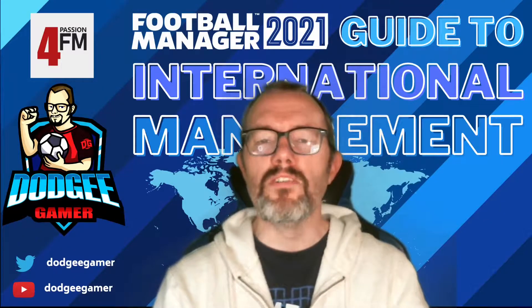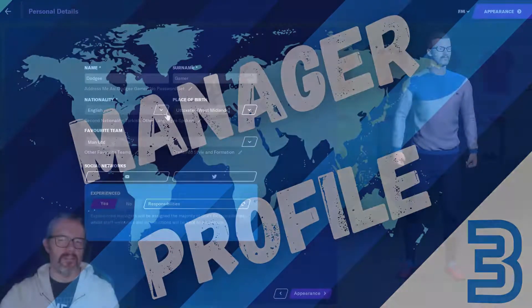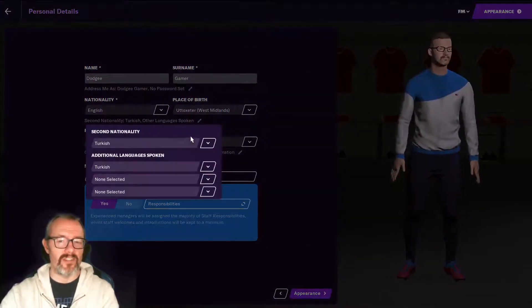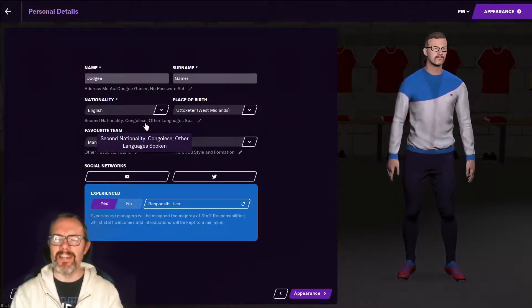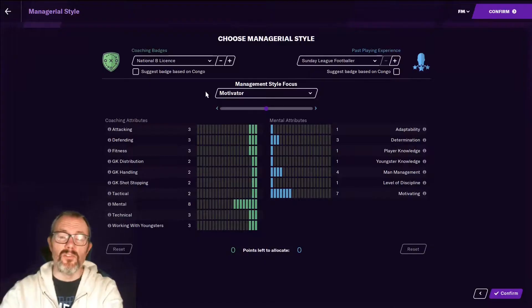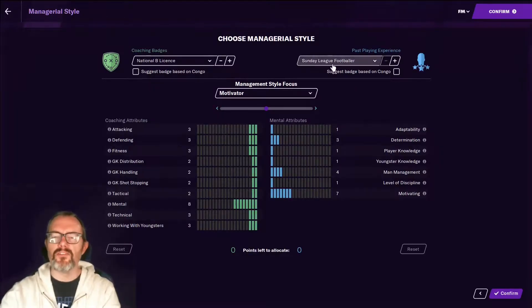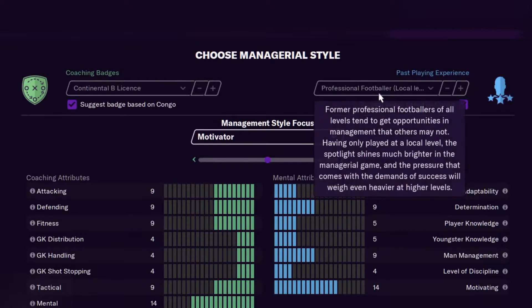Finally, we come to a sometimes overlooked part of the setup when you become an international manager, and that's the manager profile. I'm not 100% sure if this has an effect, but you might want to consider your nationality — setting a nationality to the nation you're going to manage or maybe your second nationality, just because there's often that question in the press conference: do you think a manager from a different country can ever successfully lead this team? Well, if you've got that nationality, maybe you'll just get a bit more respect from the players and the media. Of course, you could set your nationality to one of the big nations and max out your coaching badges and past playing experience to shock and awe them into respecting you. I've gone with the suggested badges based on the Congo job, which would be a continental B license and a professional footballer at a local level.